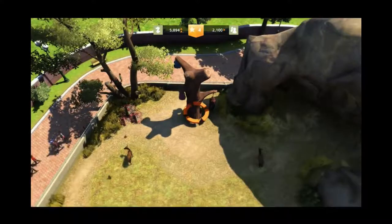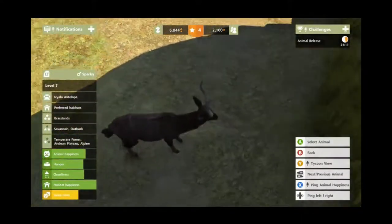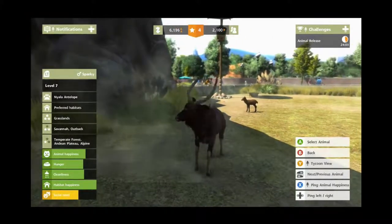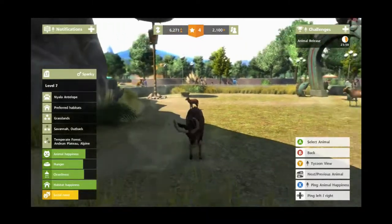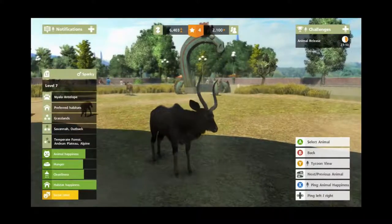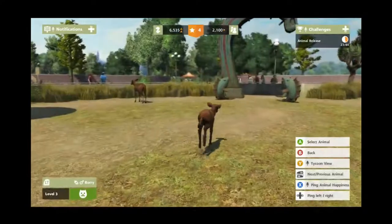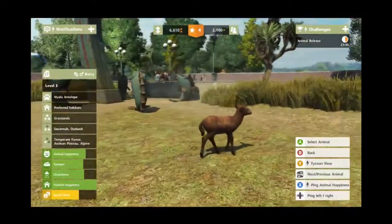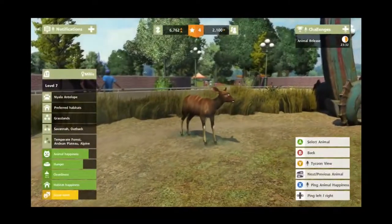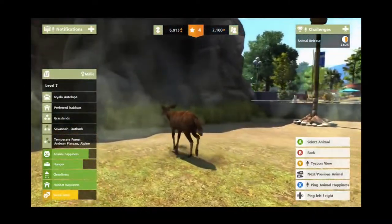Let's see our animals. Here we have Sparky — he's our male antelope. Look at the size of his horns, that's amazing! The animal happiness is kind of low, but as soon as he gets his hunger up that will be all good. This is Rory — look at him, he's adorable. And this is Millie — she is the one that's going to mother Rory, I hope. It's going to be good.